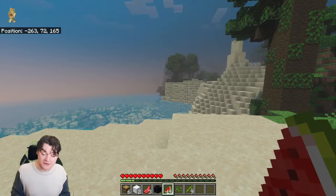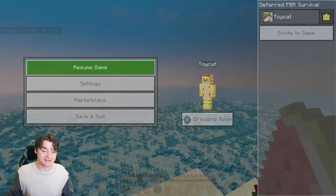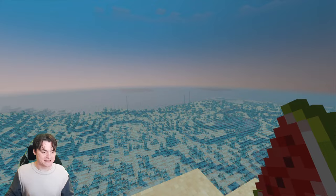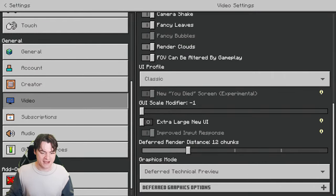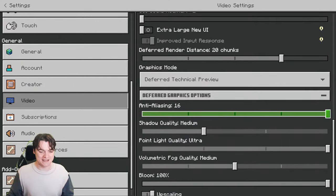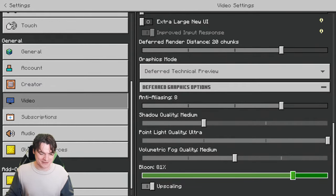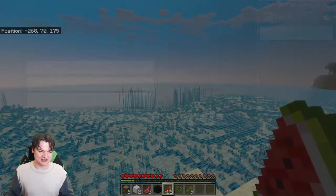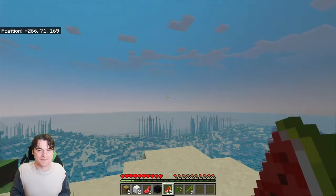Part of having these beautiful graphics is you get very low render distances — it's like we're playing Java out here. This is something we can turn up, so we're going to do that right now. We'll go into settings and turn up our render distance a little bit, and also turn down the volumetric fog or the bloom, maybe — just a little bit to see if we can make the game more playable.